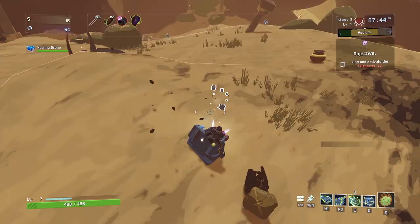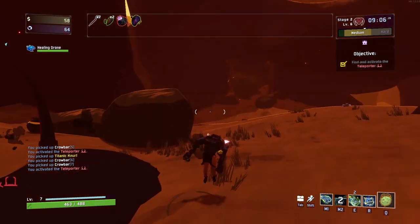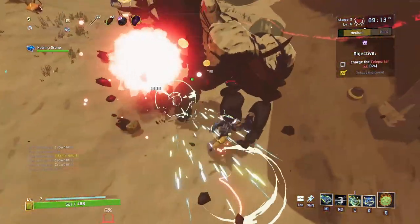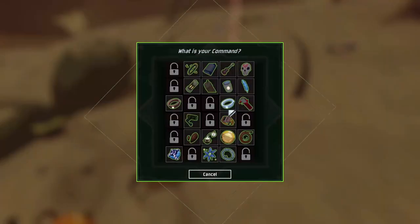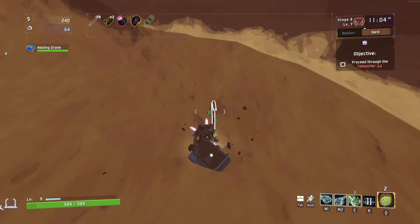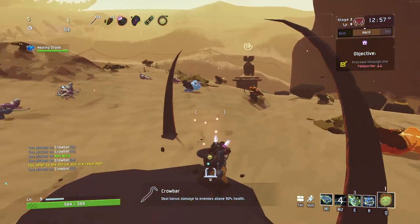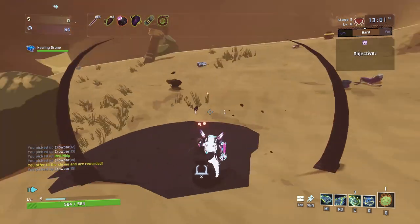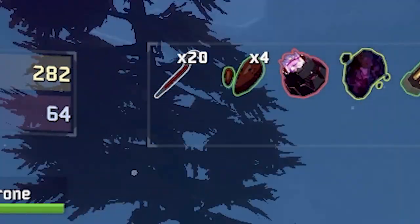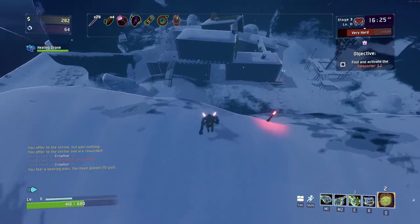Crowbar number seven. Seven crowbars — can I one-shot him in stage two? No, we're just off. This is going to give us our fuel cell. Crowbar number nine. Fifteen crowbars heading into stage three — I think we can one-shot the boss, I'm pretty confident in this. Now we are at the mark of 20 crowbars. That is a lot of crowbars. Also, how many times have I said crowbars so far? Holy shit.